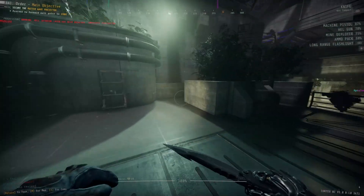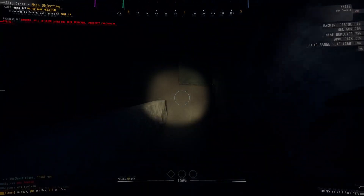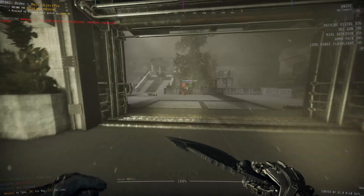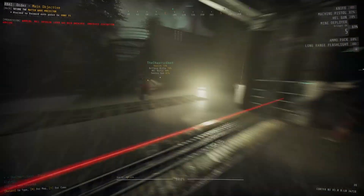Once you get to the extraction scan, place down your sentry and get ready to hold out for a little bit, as it's going to initiate an additional alarm which will spawn in a few more enemies per wave. This scan does take a little bit of time to complete — not all that lengthy, but not a super quick one either. Assuming you make it here in one piece, just hold out and once you get that scan to 100%, you are done and have completed R8 A1.